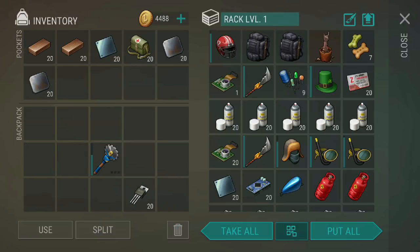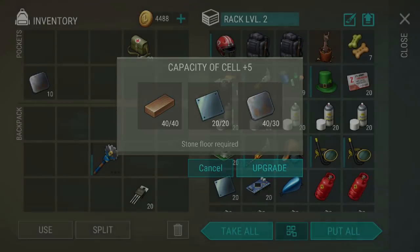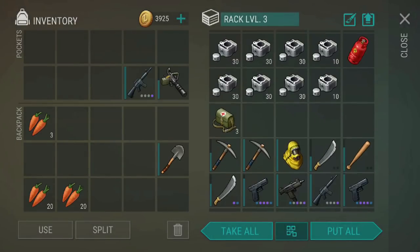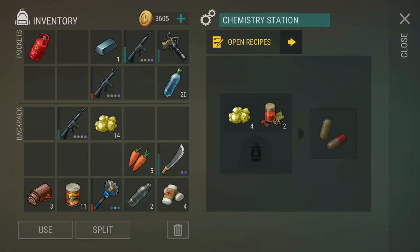After repeating this process 10 times, you will finally be able to upgrade one of your racks one time to level 2, which does allow you to stack items up to 25. Unfortunately, you cannot keep those stacks of 25 when you bring them back into your inventory, but it does allow you to carry 25% more stuff in those racks.